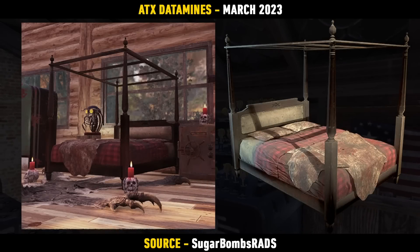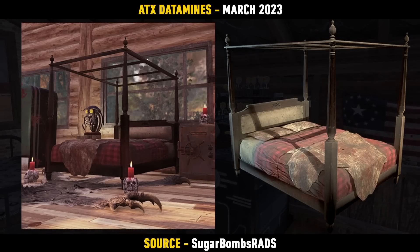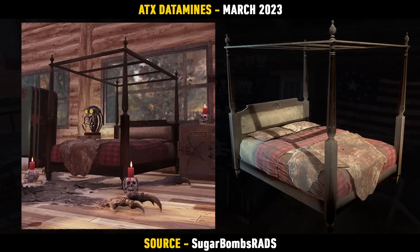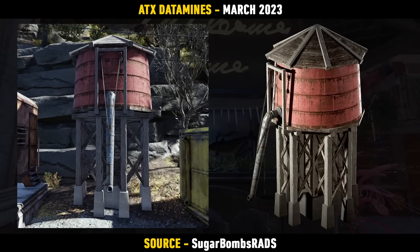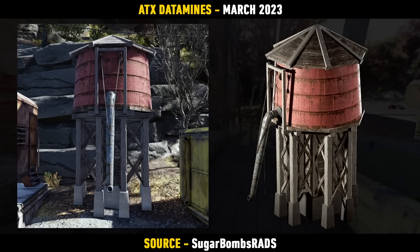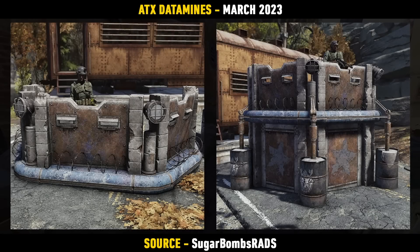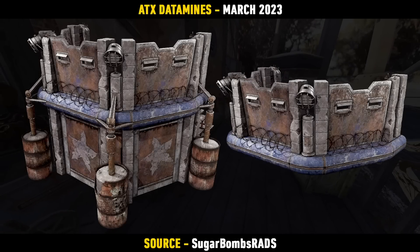There's a new bed on the way as well called the Rip Daring Event Huntsman Bed, so I don't know if this one's going to be linked with an actual event given the name, but we'll have to wait and see. A water tower has also been found in the files — this one looks pretty decent, a nice little camp addition. For all the Free States fans, we do have a few new items on the way, including a guard post for the Free States themed items.